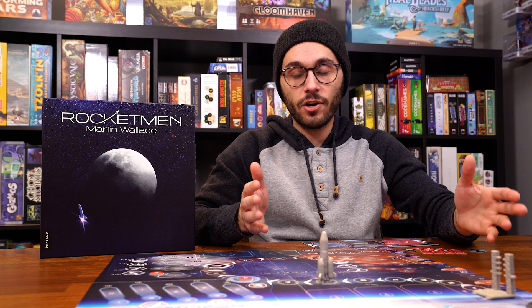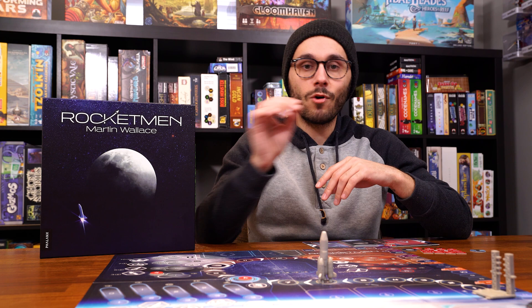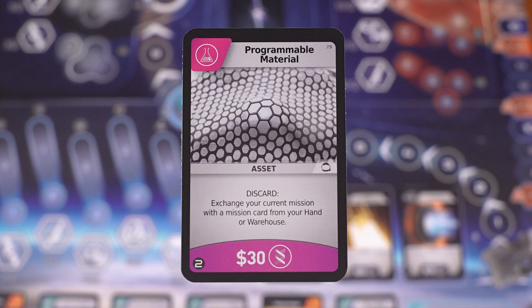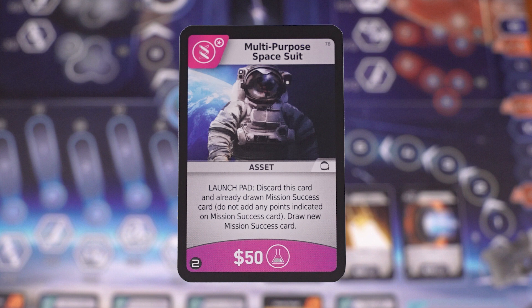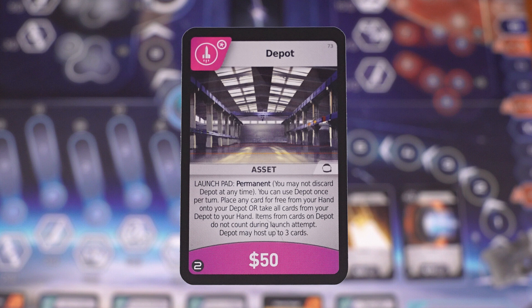There are many different card abilities in the game — the rulebook will cover them all. But there are four specific keywords important to understand. First, Discard: this ability optionally triggers when you choose to discard this card to your playing area. Second, Launchpad: this ability can only be used when the card is present in your launch pad; otherwise you can only use the card for its monetary value or item icon. Third, When Used to Pay: this ability triggers whenever you spend this card for its monetary value to buy a card, place a mission, or place cards in your launch pad. And finally, Permanent: this card stays permanently in your launch pad and never gets discarded, even when you succeed or fail a mission — it stays there forever.